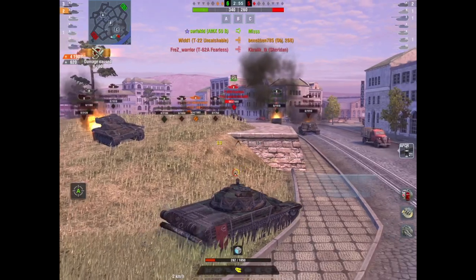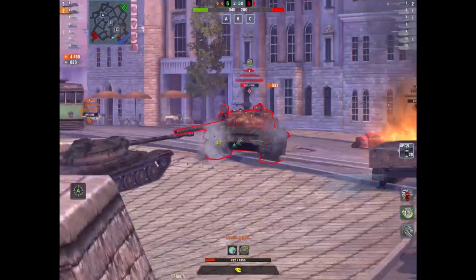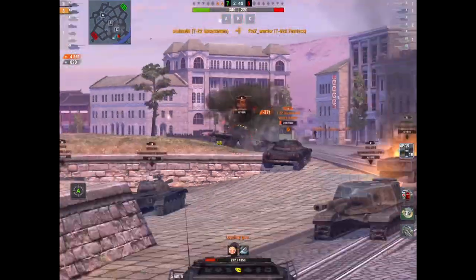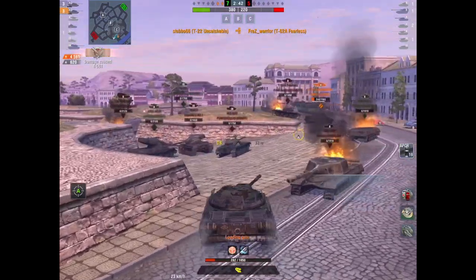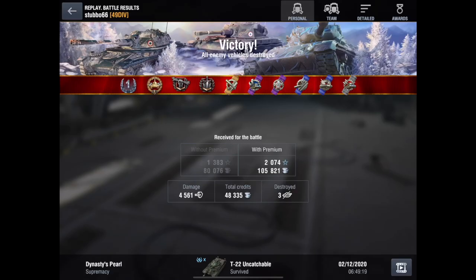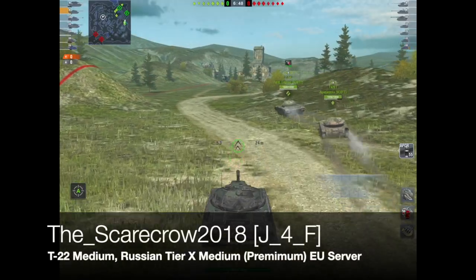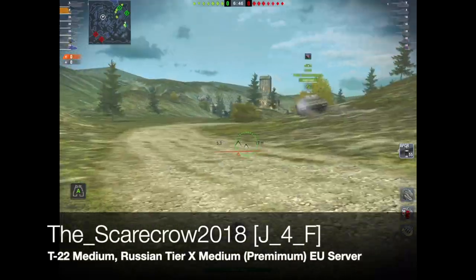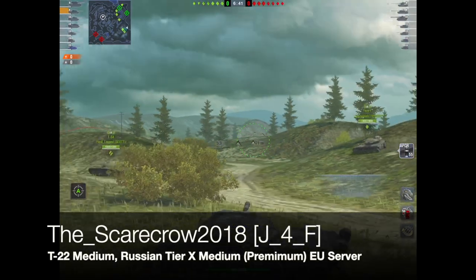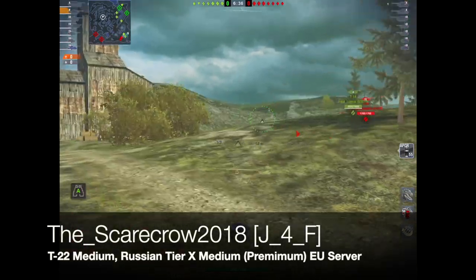I remember when it first came out — it was ridiculous because you had to spend lots of money to get your Christmas tree done, or the next time it came out you had to spend real cash. Here, Stubbo has just done shy of 5,000 damage — 4,561 — and gets a first class. This is my friend Scarecrow 2018 of clan J4F rolling out in his T22. All these games are recent, post-nerf.